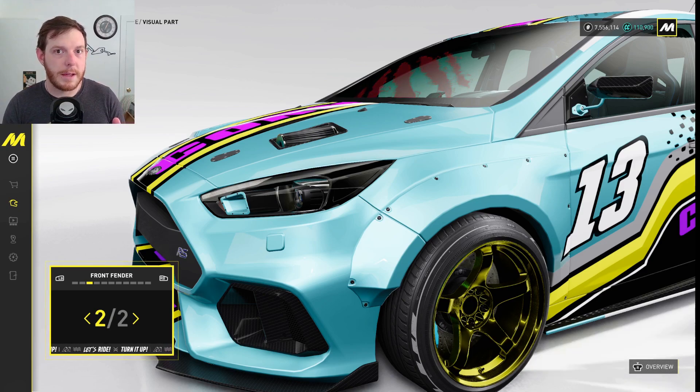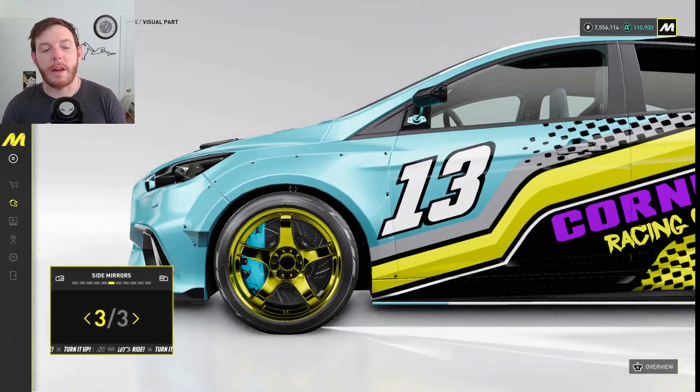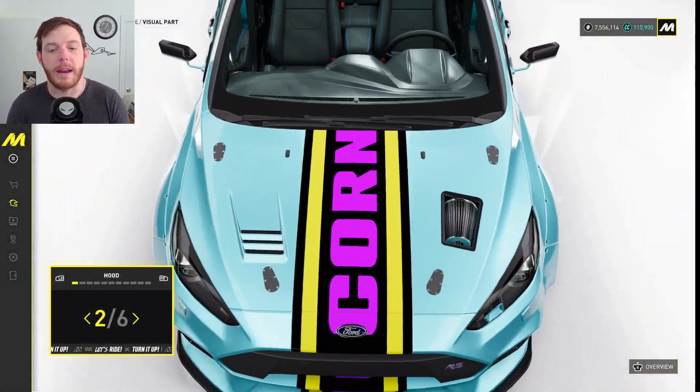We've done some testing now. We can discernibly say that wide body kits and the tires bringing the rims out make a difference. You can feel the stability in the cars, and so that's the way to go. And then everything else is just whatever you want to do — you can really change the Focus, make it look sweet, and I think it looks great.